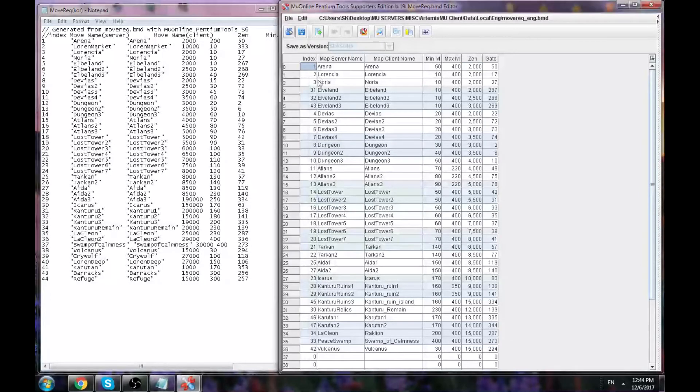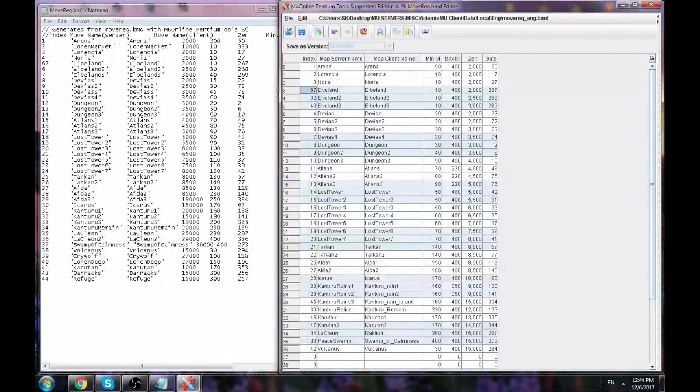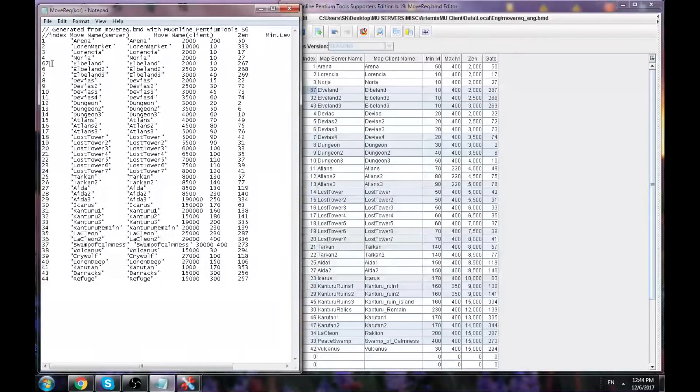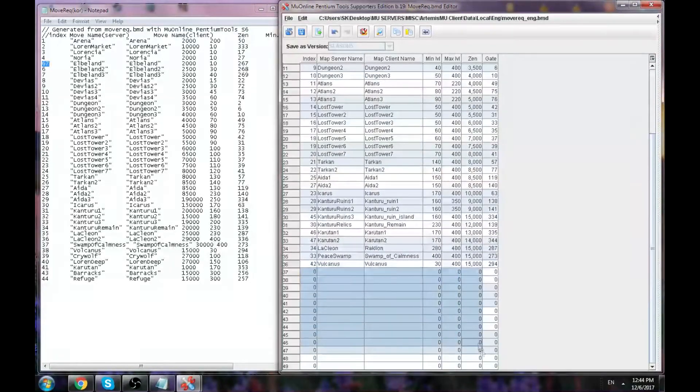You can use any numbers you want for the index — like 67 — and it should match up to 67 on the other side. It reads from one to the other, and that's how this thing works. Most move record files have free slots so you can add your extra map moves like Volcano 2, Caruton 3, or Lachlan 2, whatever.